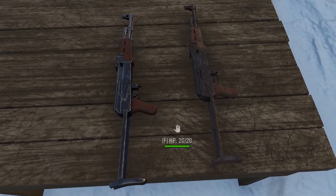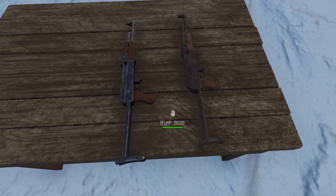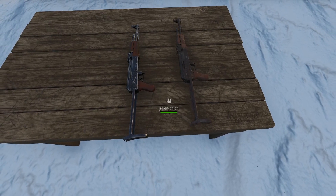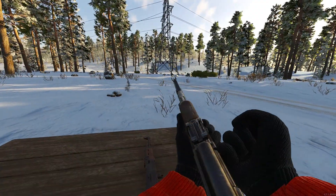So weapon decay has been reworked as well. With these new details, we're going to be able to see the condition of our weapons much easier. Here we have two AKs — the one on the left is at 100% and the one on the right is at 0%, and we can clearly see that they look quite different.